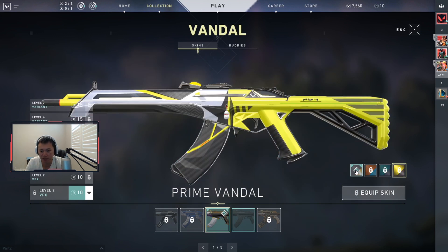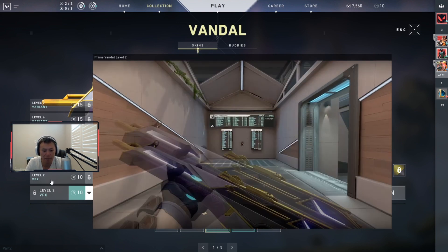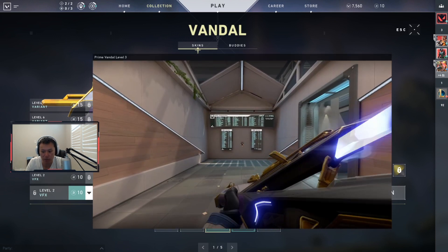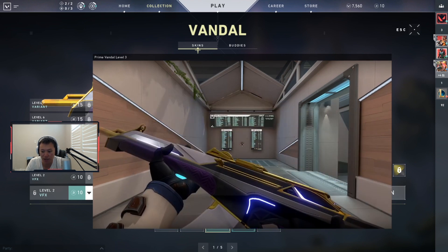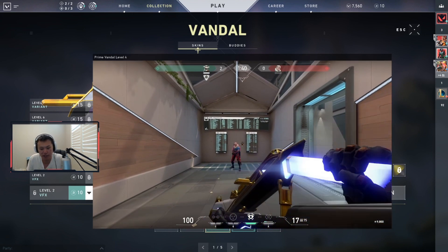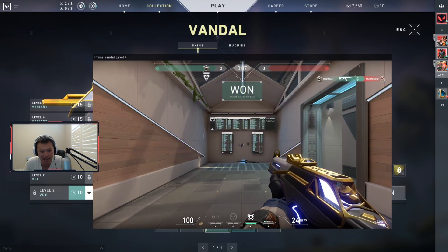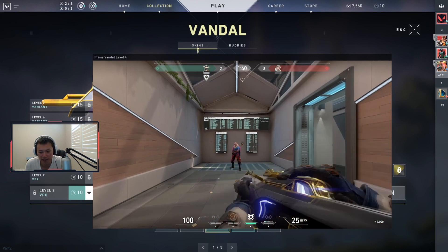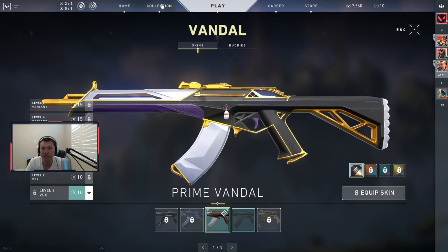Level 2 basically changes the VFX — you can hear the sound, it's like a little laser beam. Level 3 changes the animation — similar to the Reaver, it's a reload animation where you put a little laser cartridge into your ammo slot rather than real ammo. Level 4 is the finisher, and it's the coolest finisher in the game right now other than the Shadow Realm one — you summon a wolf-dragon looking creature and it just bites their head off.